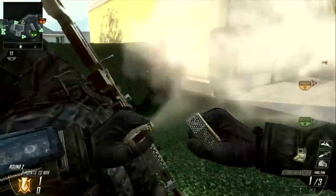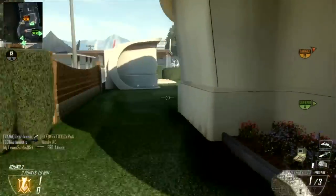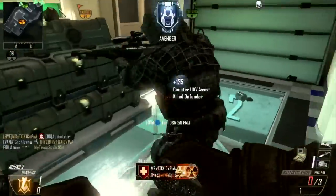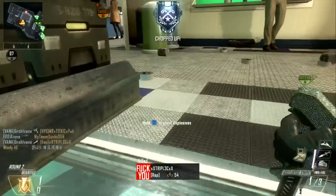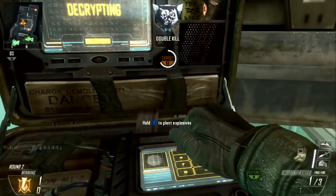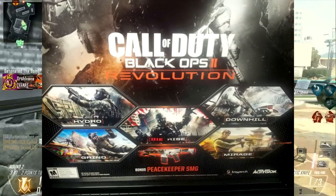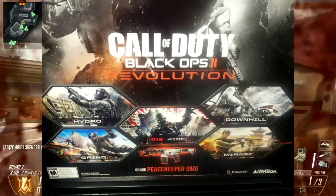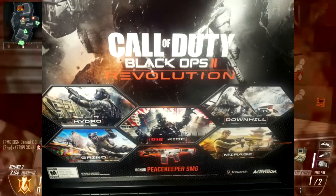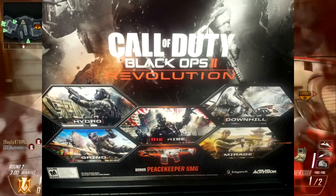So we have four new maps. One's called Hydro — I'm guessing it has to do with either a dam or something with water. One's called Grind. I really have no idea what that's about. From the picture, I can't really tell; it looks like you're in an open field of some sort. I'm going to put the picture in so you guys can see what I'm talking about. And we have one called Downhill, which is obviously going to be a snow map, which is awesome. Snow is my favorite terrain in any video game, especially Minecraft, so I'm really looking forward to that.